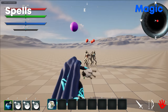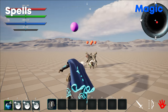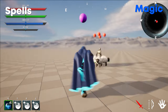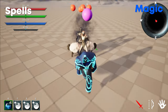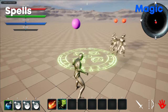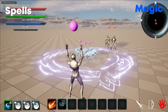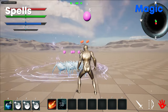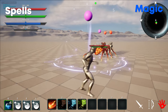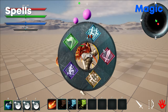Then there is polymorph, which turns the user into an animal for a certain period of time — any damage will break the effect, and we have a sheep polymorph as an example. Then summoning spells: summon poison spiders, summon frost spiders, and summon fire spider. These summoned enemies work like companions and can be controlled, though the spiders won't attack without the melee asset.